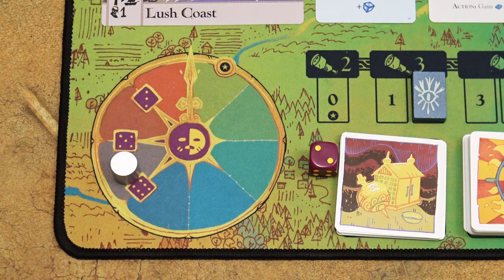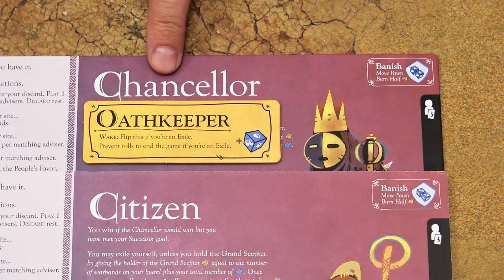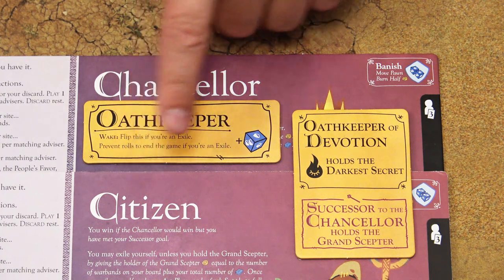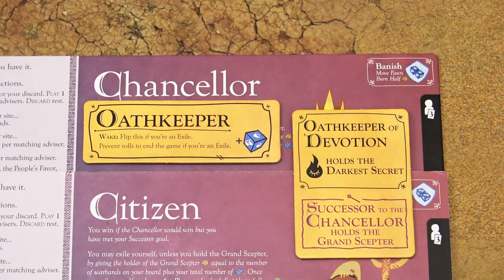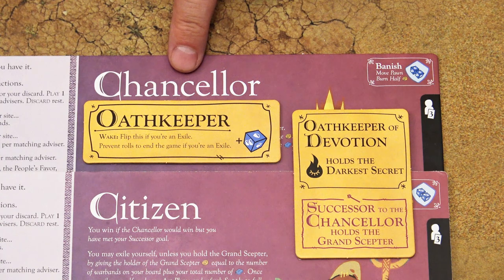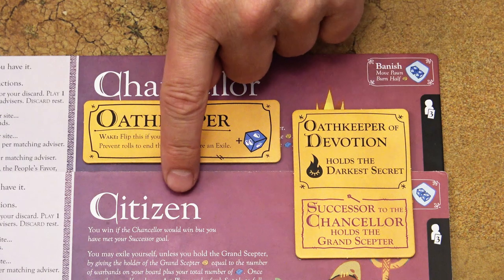If the roll doesn't trigger an early end, proceed to the next round. If the game ends and the chancellor has the Oath Keeper title, the chancellor wins the game. However, if the chancellor would win because of the Oath Keeper title but there is a citizen who fulfills the successor goal, then that citizen player is the winner. Finally, the game will always end at the end of the eighth round. Check for victory in this exact order: if the chancellor has the Oath Keeper title, the chancellor wins unless a citizen meets the successor goal, in which case the citizen wins.